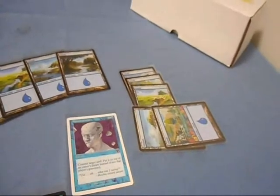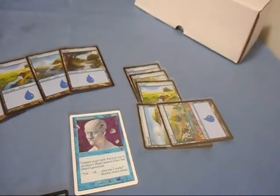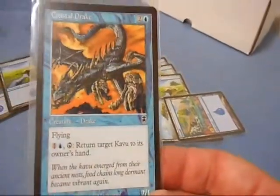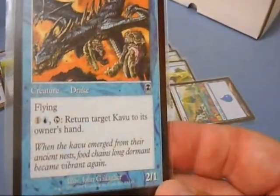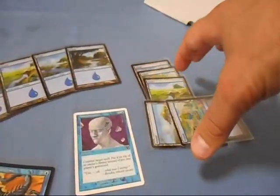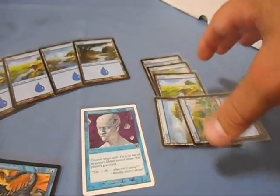Other cards have significantly higher or lower mana costs. This is a creature called Coastal Drake from my blue deck. It's a 2-1 creature with flying, and it costs three mana to get it out. So, because I have five after the upkeep on my next turn, I could put these back and then tap three for the cost.